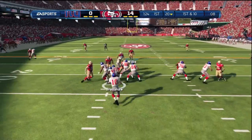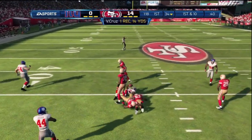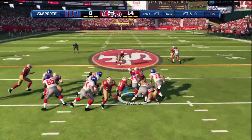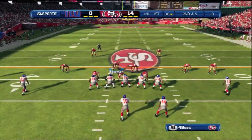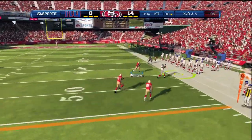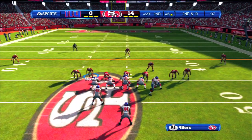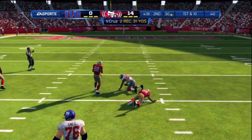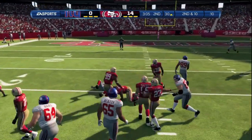The 49ers are going to be ridiculous this year, roster-wise. Alex Smith has been improved — I believe he's at 83 overall — and he was putting throws right on the money. I put it on All-Pro, not All-Madden. You've got Crabtree, Randy Moss, Frank Gore, Vernon Davis, and then that stacked defense. The 49ers are going to be nasty.